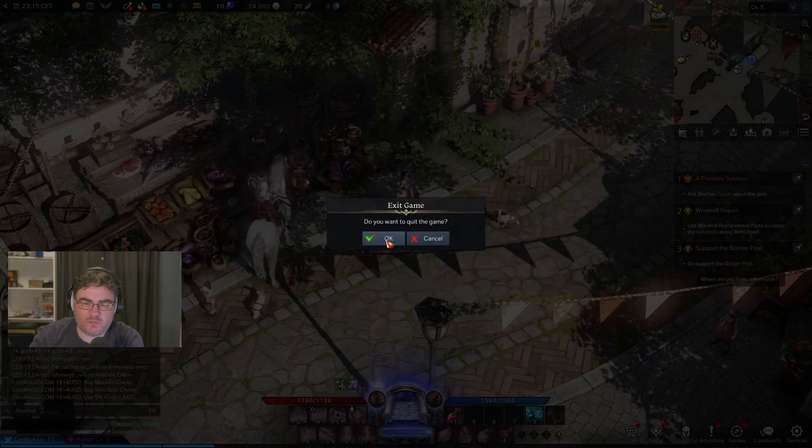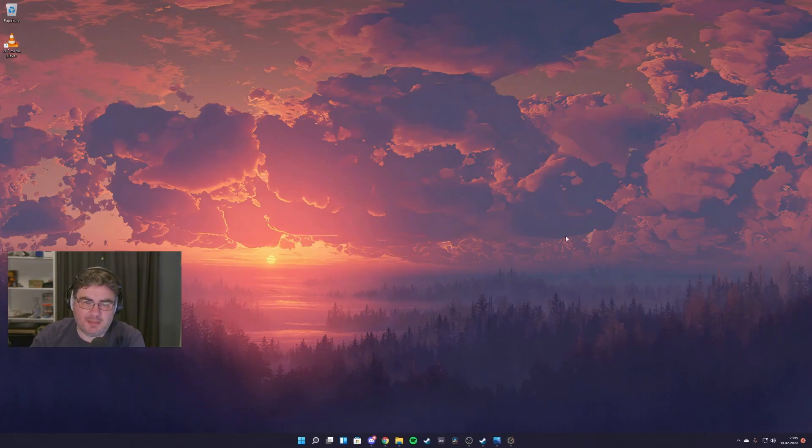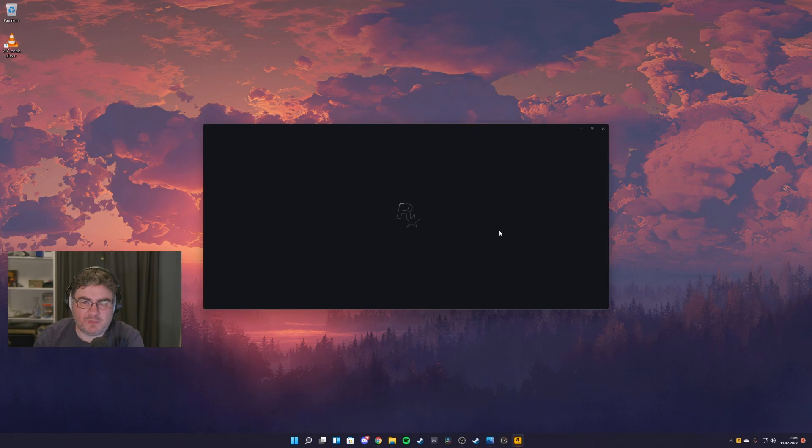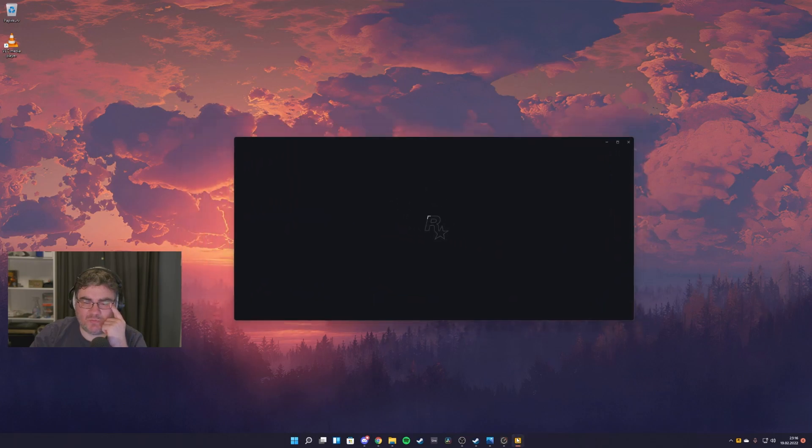I think that's enough, so let's quit the game. And we have some waiting time there as well. Now we are on the desktop. Now we can try Red Dead Redemption 2 with the Corsair drive and see how that game works. So we are loading Red Dead Redemption 2. Connecting to Rockstar — and we are waiting, probably for some server somewhere. So it's taking its time; this is probably not the drive's fault.